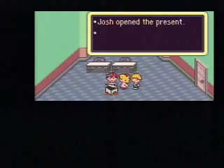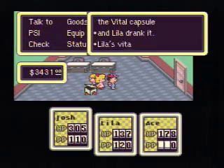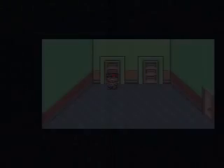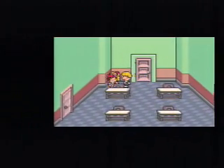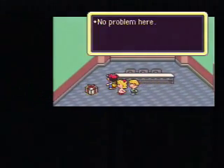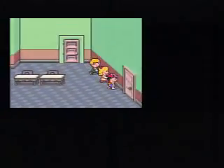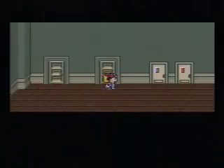But we have a couple items we need to get first. This gift box contains a much-needed Vitality Capsule for Leela, since she's fallen quite behind on levels. There was one more treasure chest somewhere around here — it's this way. And we get a Sudden Guts Pill. Useless — I never really cared for it. I never really cared for too many of the buffing battle items.